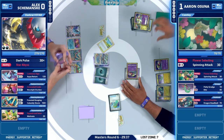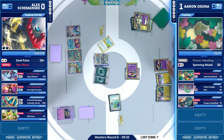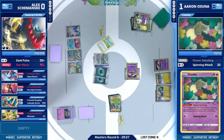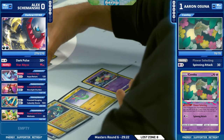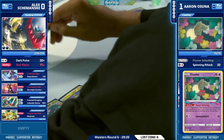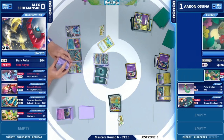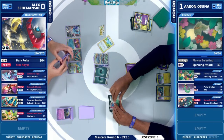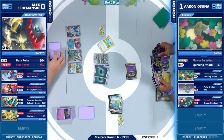Rare Candy in hand, second energy attach here. We've barely even seen Professor Sada's Vitality coming out from this deck, and there's actually only one of it. It is going to be Dusknoir — Cursed Blast is going to take care of the Drakcloak. And once again, a huge punish — a misplay on using that Mirage Gate a little too early. You're doing so many actions in a turn with Flower Selecting and Recon Directive — it's definitely a lot to keep track of. Dusknoir proving its worth in Alex's deck.